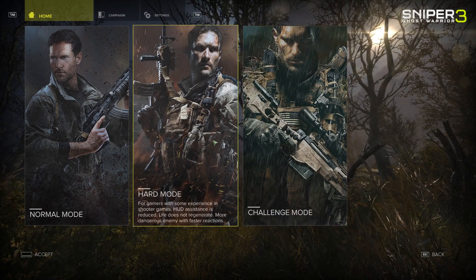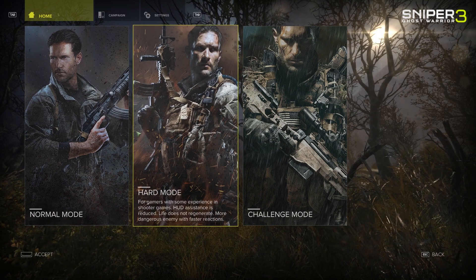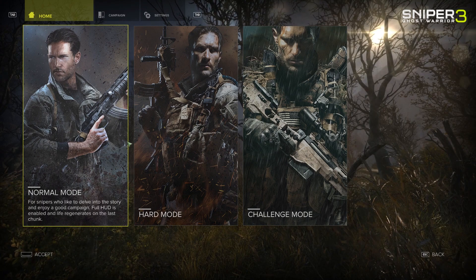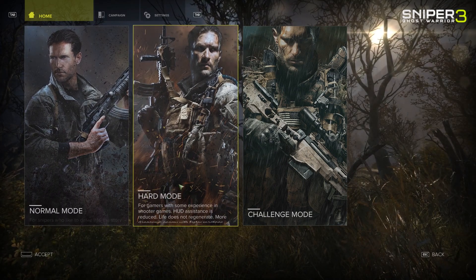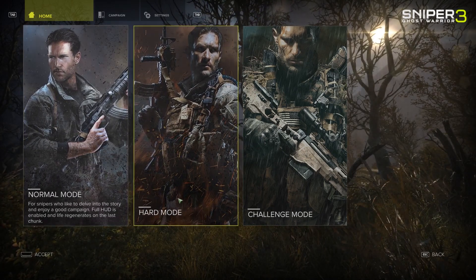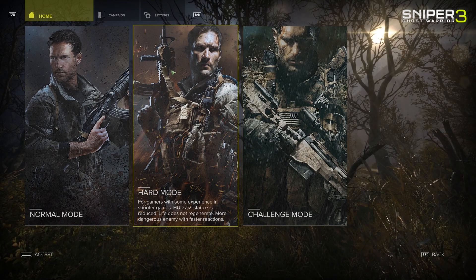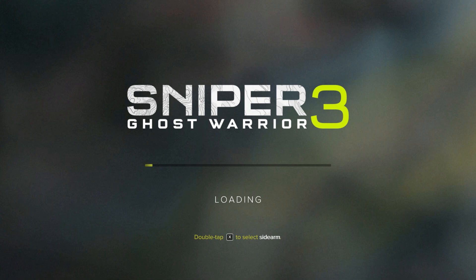I don't think I'm the most passionate sniper, so I'm between normal and hard. I'm just gonna close my eyes and pick randomly — and of course, hard it is! Double tap X to select sidearm.